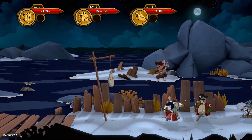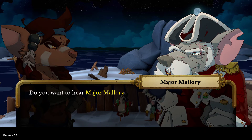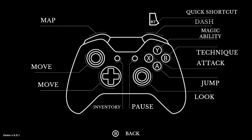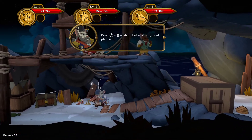Oh, training dummies! Do you want to hear Major Mallory's martial lessons? Sure. Quick shortcut — dashes on that button. Map is on that one. Magic ability on Y, so I guess we just don't have those yet. Look with right stick. We can pause with start. You can move with either d-pad or stick. Press A and down to drop below this type of platform.